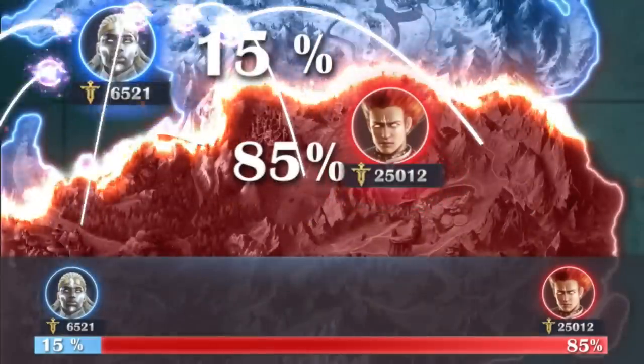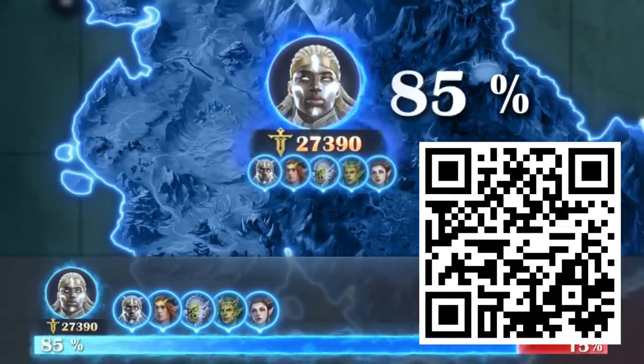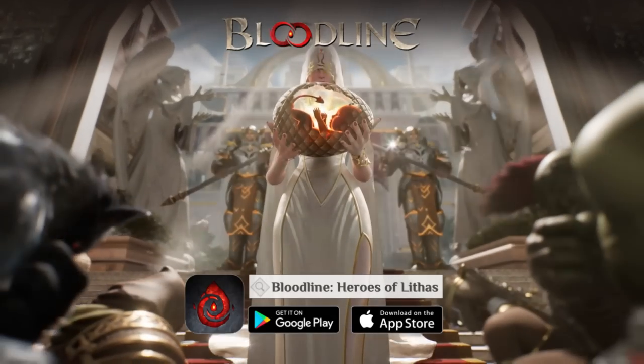Heroes of Lythus is a free-to-play mobile game available on Android and Apple. If you use my link in the description or scan this nifty QR code, you'll start the game with some extra special perks: 20 intimacy packs, 100,000 gold, and 100 diamonds. That's a $20 value, and you get it just for scanning this code.